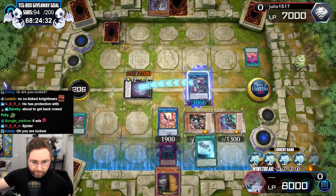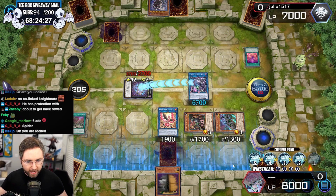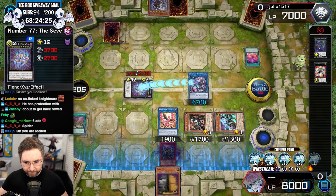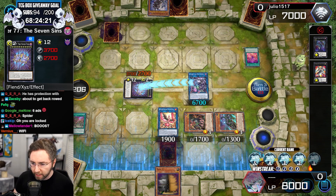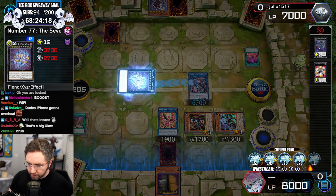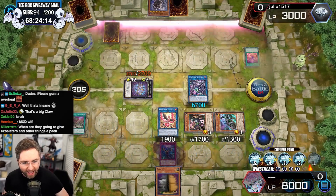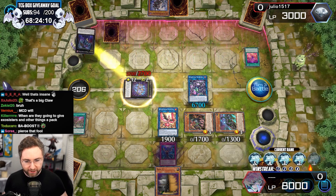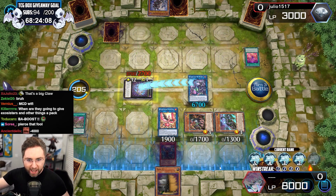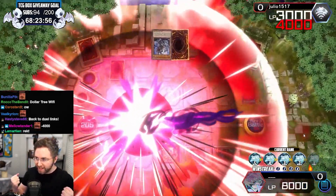Boost it, pierce it. What are you doing? Detach material to protect? Do I still win? Detach a material instead. Detach a material again. Fool. Yes, let's go.